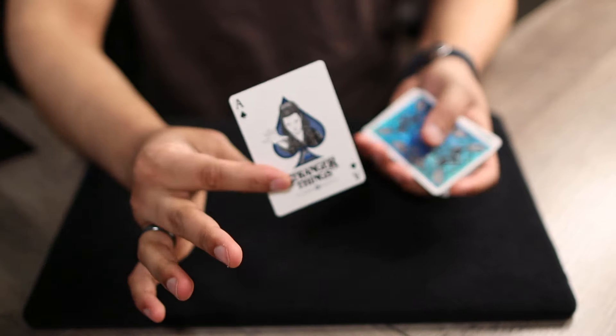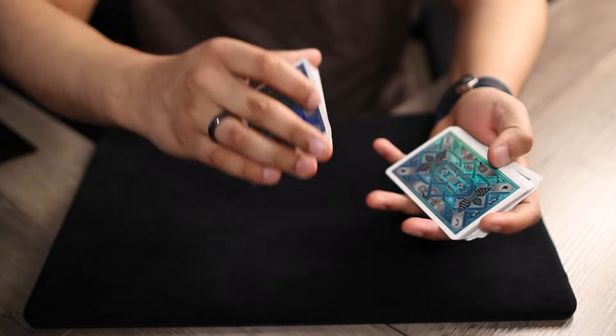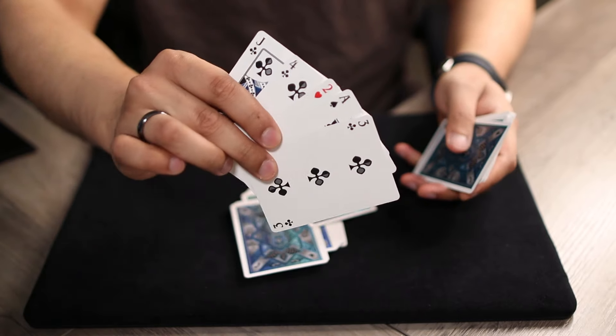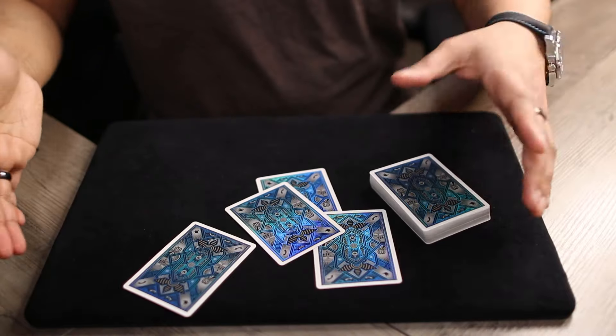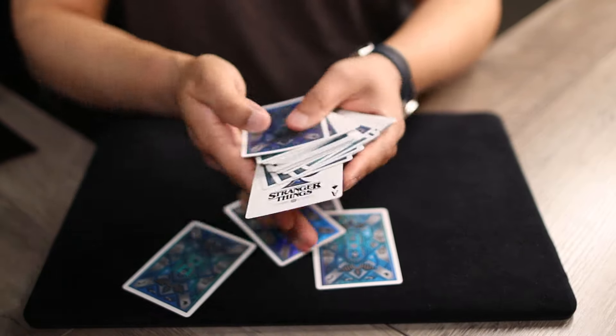A spectator selects a card and loses it somewhere in the center of the deck. Then the spectator randomly selects a group of cards and spots their card in that pile. The magician is able to take those cards and instantly make the selected card vanish and appear back in the deck.